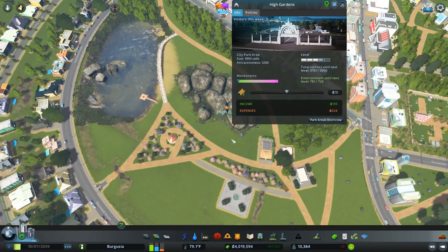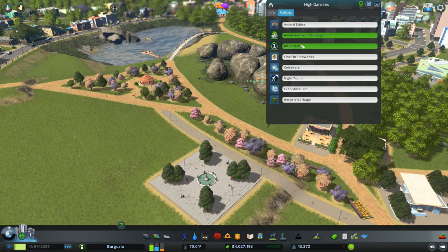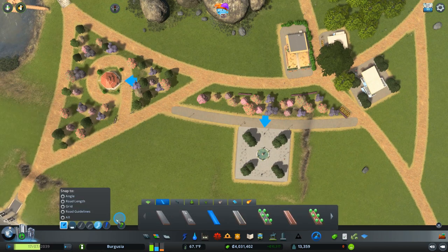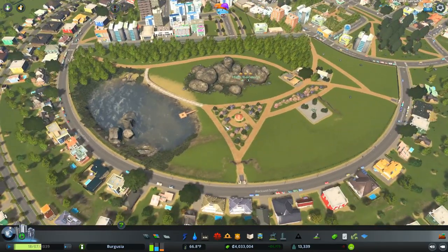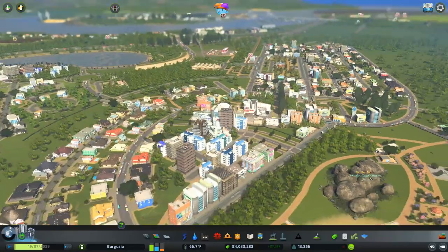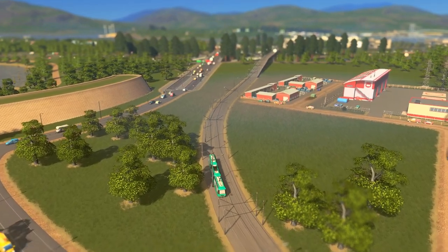Okay, so level three at the moment — we have the entertainment value, we simply just need more visitors. Let's see if we can help that along with a couple of policies — an advertising campaign — and this can be the main park for this area. That should bring in a couple more people. I don't know how I feel about this tarmac path — I think this should be dirt all the way through. Maybe when we place in the trampolines and climbing frames we can have some tarmac paths. Already that's starting to come together quite nicely. I am really enjoying this city so far, that has to be said.